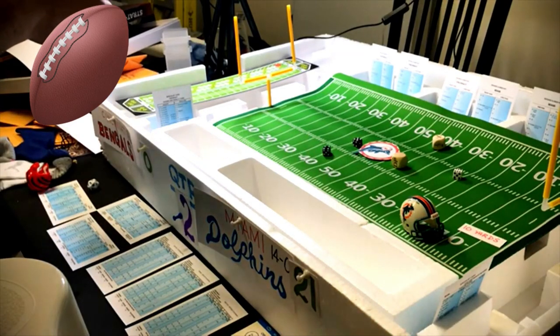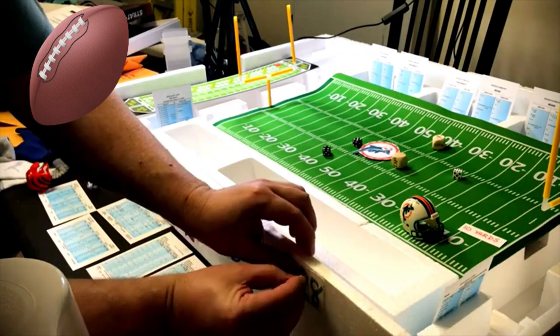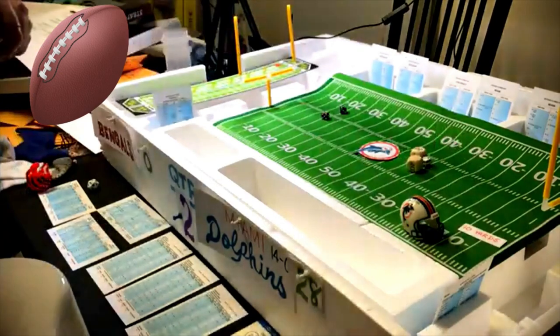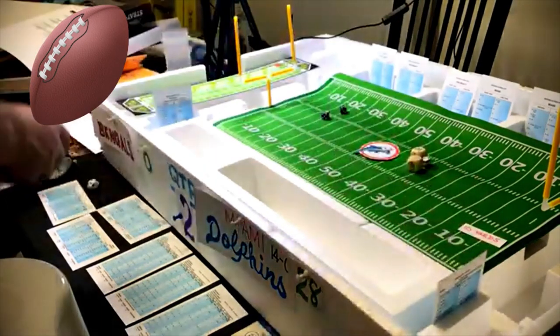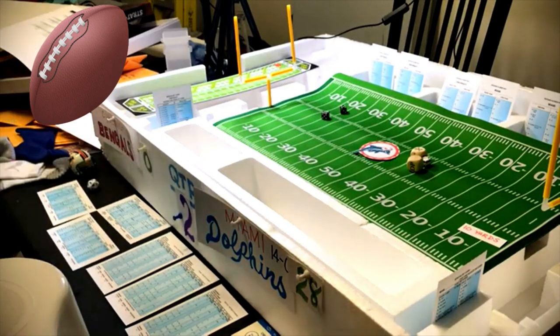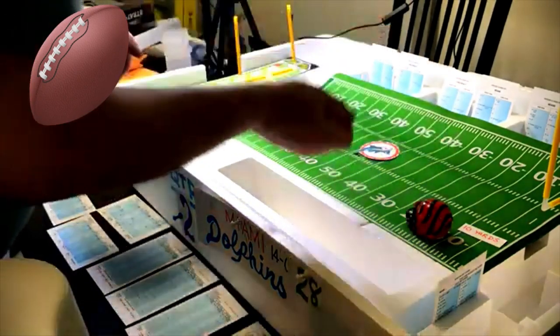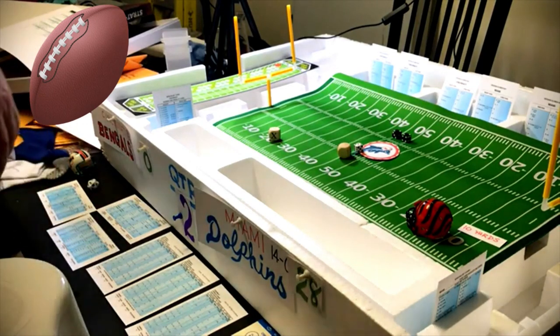Miami leads 28-0 at halftime — 28 to nothing. A crazy result. They kick off — roll an eleven, touchback. Cincinnati first and ten at the twenty. End run Essex Johnson — defense right, roll an eight — zero yards. End of the first half. Dolphins 28, Bengals 0.